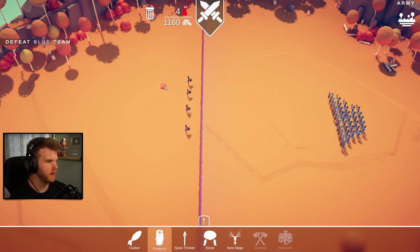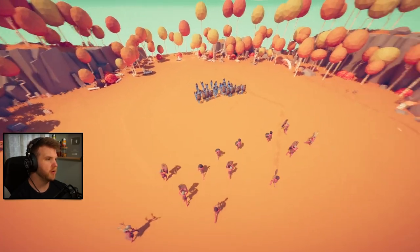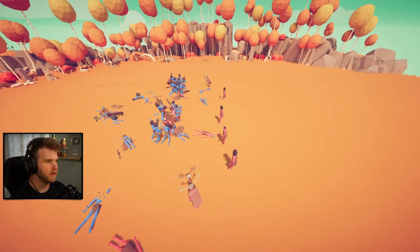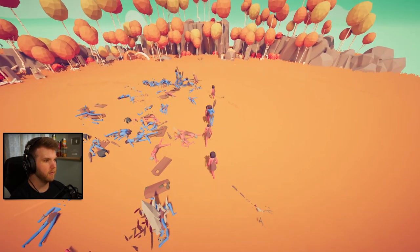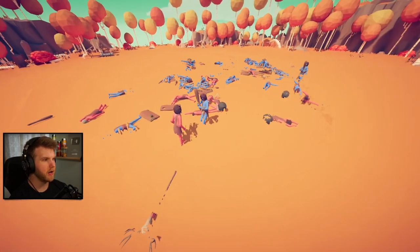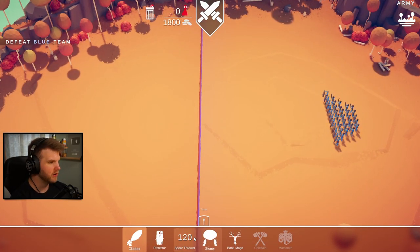Let's get some protectors along the side in the middle, then a bone mage on that side and two clubbers - that's all I have. Okay this should work out - my bone mages should go in and take people out. My clubbers are going in, my stone throwers should take out more. Come on bone mage, take him out! We've got a 1v3 going on - he just got bonked in the head. What do I do?